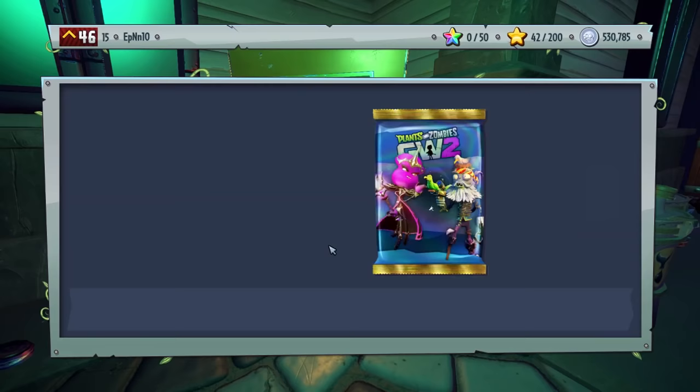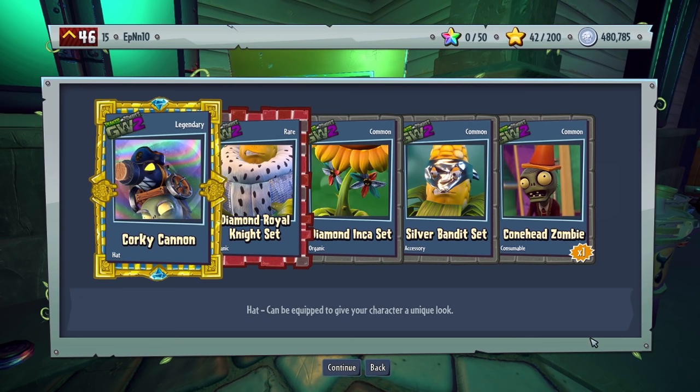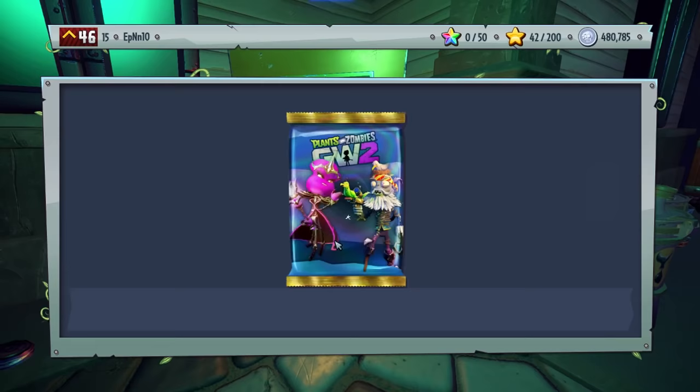There's some items called the Trials of Gnomus — and that's basically time-exclusive. And there we go — we actually got a Legendary! Sweet. No new set piece, but we did get a Legendary, which is basically what I said: either give me a new set piece or give me a Legendary. I'm happy with that.